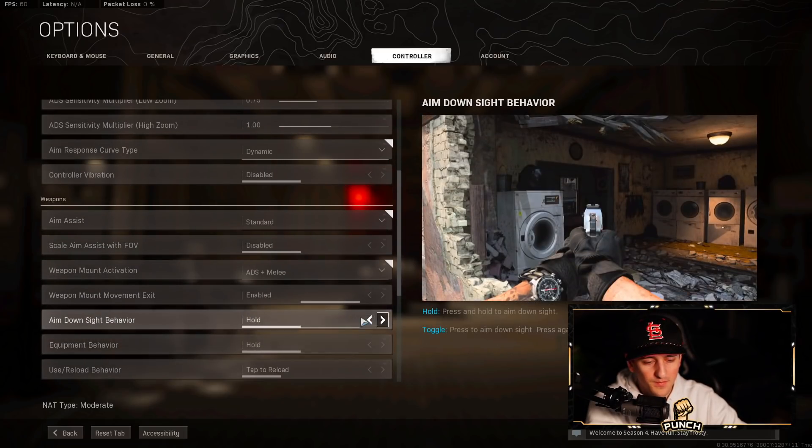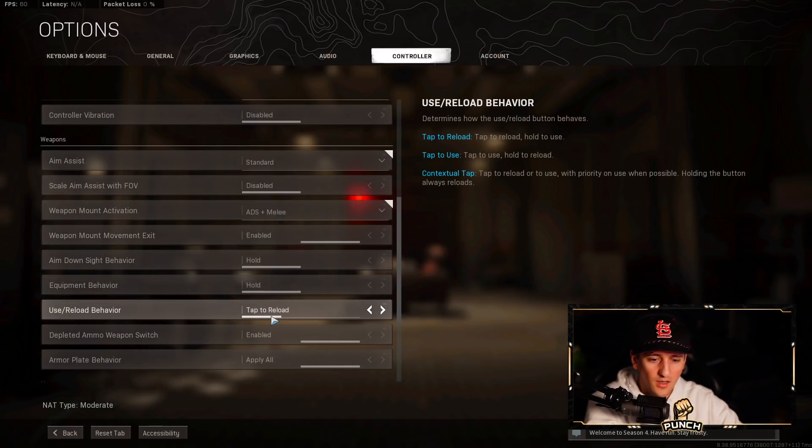For multiplayer — Gunfight and SnD — I use Tap to Reload. If you're a Warzone player you're probably on Contextual Tap because you can tap to pick up loot. But in multiplayer I kept getting into situations where I needed to reload quickly behind cover, but I was standing on a dead enemy's gun and the game tried to pick it up instead of reloading. By the time I figured out what was happening, I was dead. So for multiplayer: Tap to Reload. For Warzone: Contextual Tap.